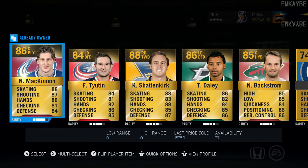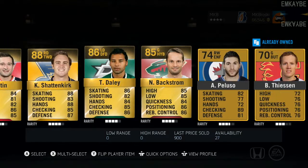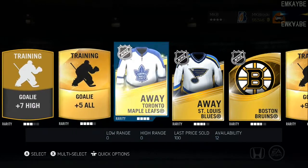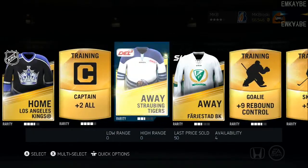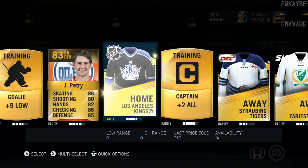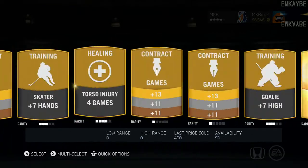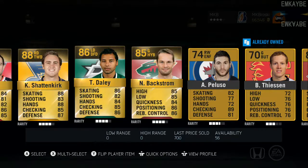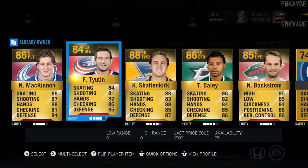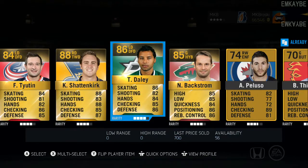Shattenkirk! McKinnon! Backstrom! Not bad — I'm happy with these guys. Pretty good pack. I wonder how much these guys are going for — 16,000, 13,000. That's almost made up my 35,000 right there.